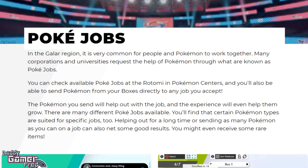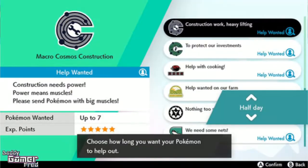Certain Pokemon types are suited for specific jobs. For example, construction needs power, power needs muscle — so please send Pokemon with big muscles. You'll be sending Machoke, Machamp, Geodude and things like that, if they are in the game.